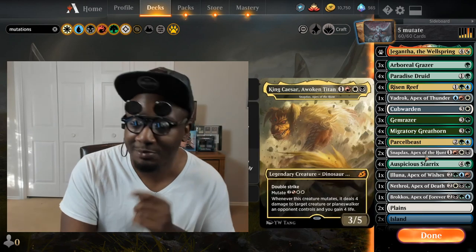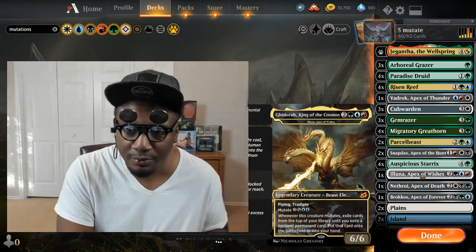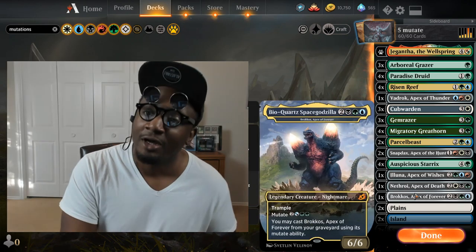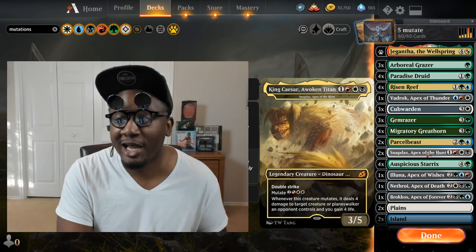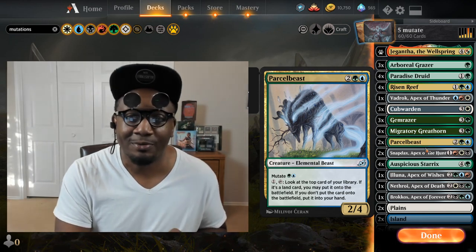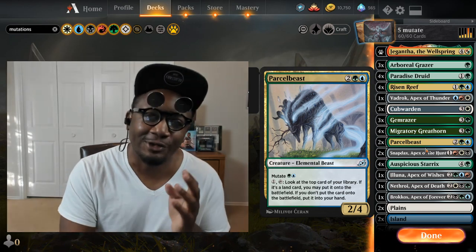I cut one Parcel Beast and put in one extra Snapdax. Of course we're running 4 Starrix because Starrix is an all-star in any Mutate deck. Also 1 Alrund Apex of Wishes, 1 Nethroi Apex of Death, and 1 Brokos Apex of Forever. That rounds off the mutators. I'm not running any sideboard — I've been strictly playing this in casual. It's a strong deck but I wouldn't recommend it for trying to rank up, because it's really complicated and you have to watch your mana.